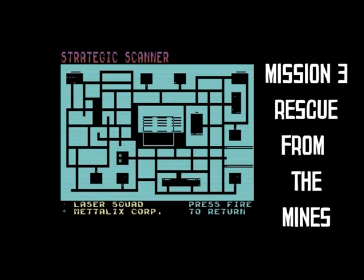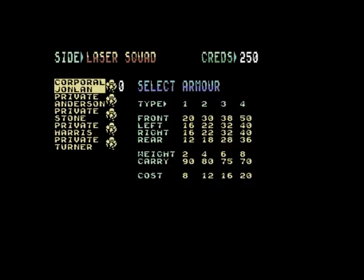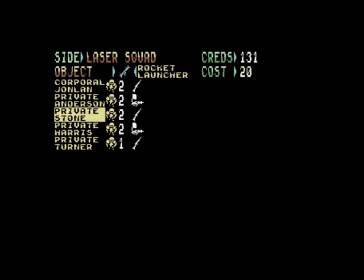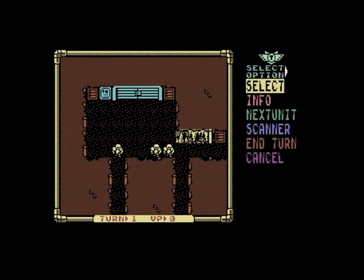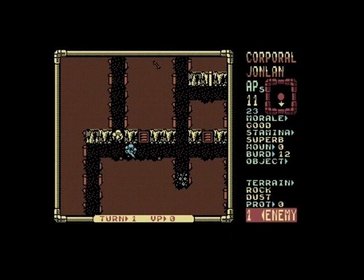In mission three, Rescue from the Mines, a routine rebel mission has gone badly wrong — most members of a reconnaissance squad inside the Metalix Corporation's mines are dead. Three surviving members are imprisoned on one level of the mine. Your hastily assembled squad must free the prisoners; all three must escape to the elevator door and ride the elevator out to achieve victory.